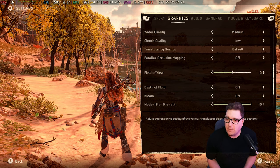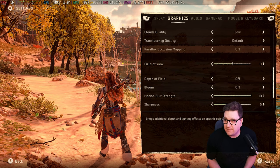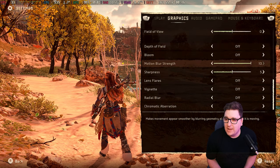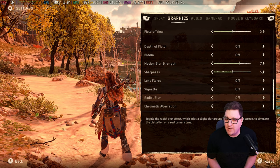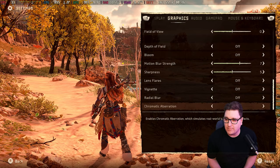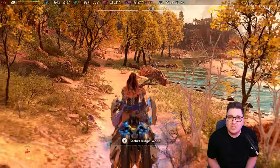Translucent quality is set to default and parallax occlusion mapping is off, field of view at zero, depth of field off, bloom off. Motion blur strength is at 10 but you can get that turned down if you wanted to — it does help somewhat with fps as it doesn't have to render everything as sharply. Sharpness at five because of that FSR 2.2, lens flares off, vignette off, radial blur off, and chromatic aberration is set to off as well.